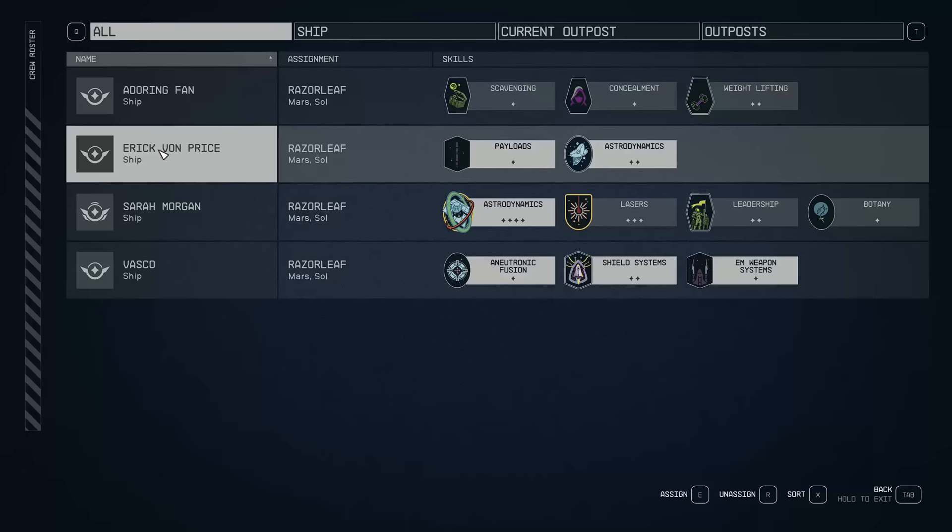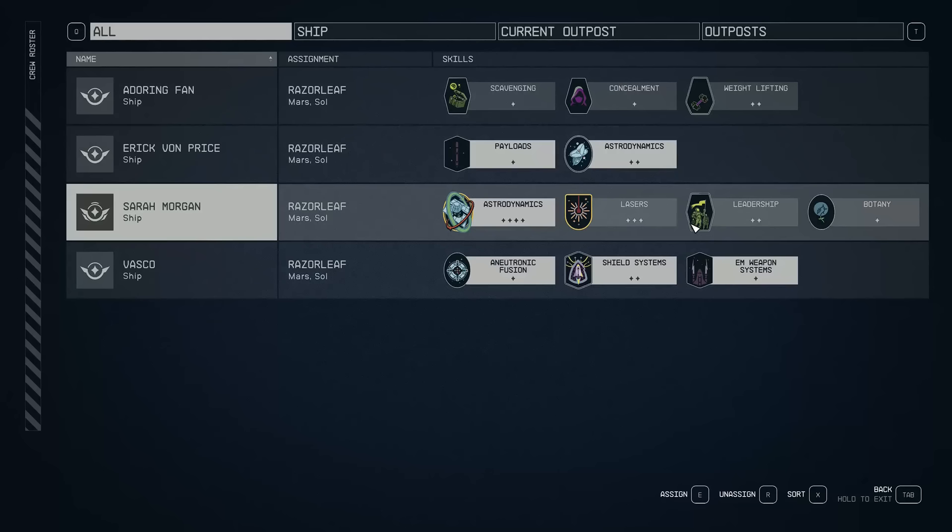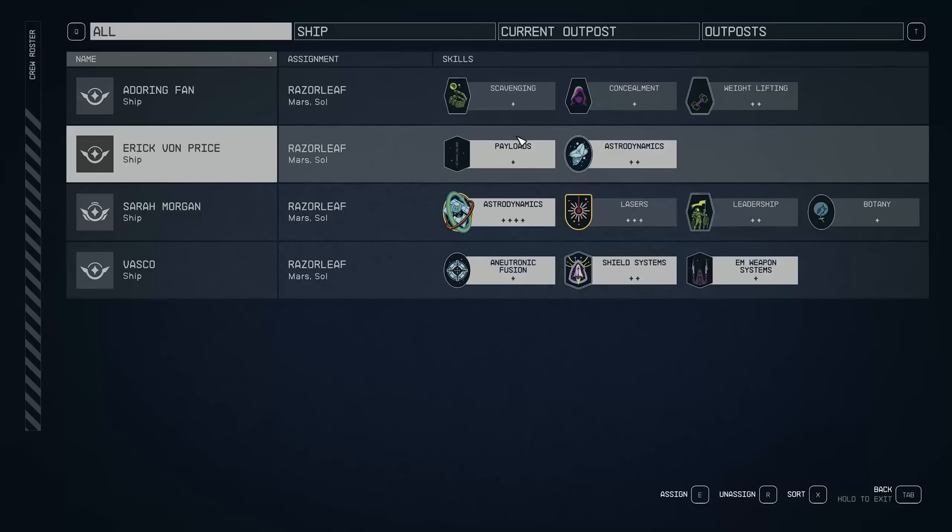We want Eric because some of your main characters can die as you progress the story. For example, if Sarah Morgan dies you need someone with Astrodynamics; if Samko dies you need someone with Payload. That's basically why Eric is so valuable.